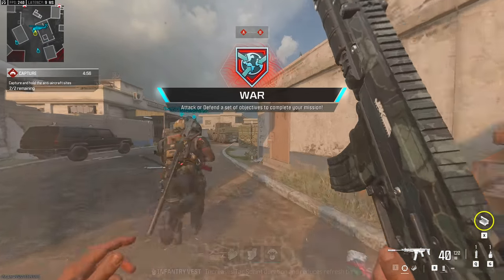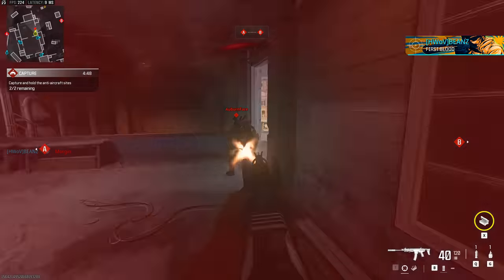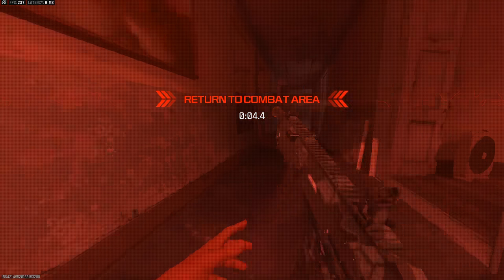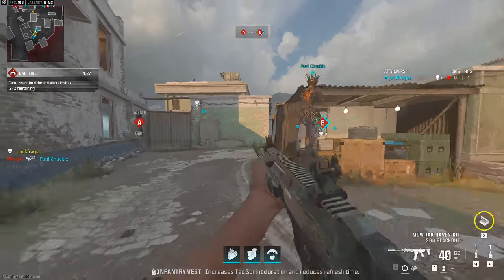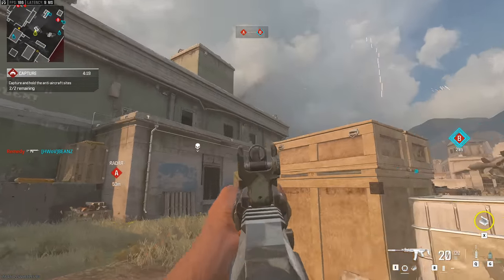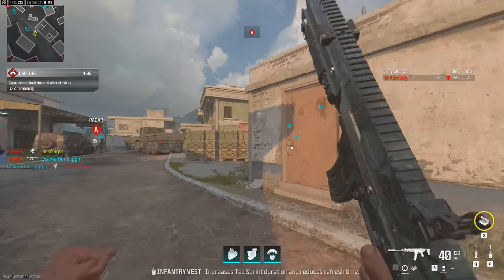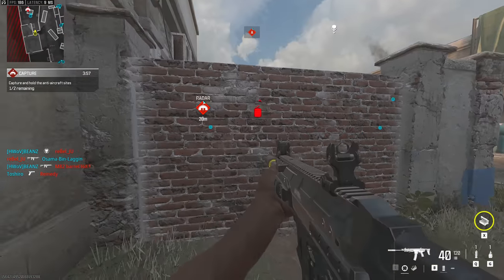So what's the first objective? Attack or defend — SAM site radar. Who's out here playing it like a horror game? They're going to capture that. I can't jump in through these windows. What is wrong with me? Did they change something with the windows? We did get that objective though. It's been pinged over there — I can blow this up. Hunting bombs — it's going to make a new route.